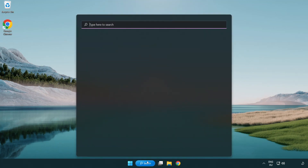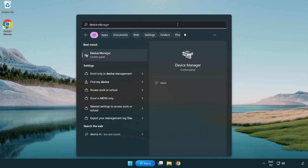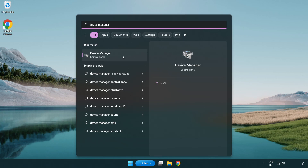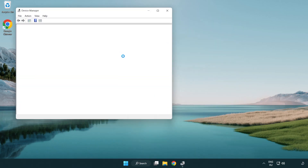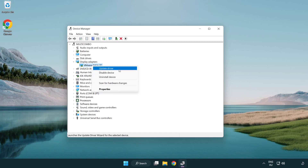Click search bar and type device manager. Click device manager. Click display adapters. Select your display adapter. Right-click and update driver.